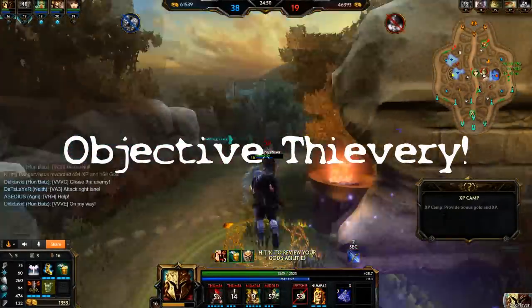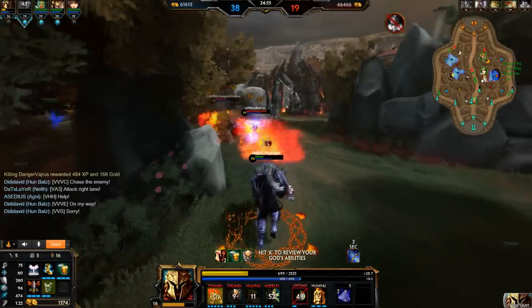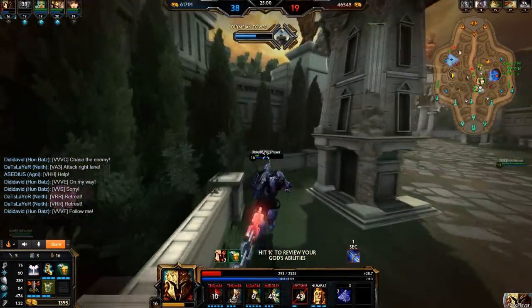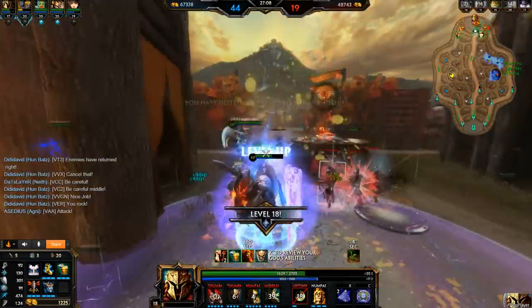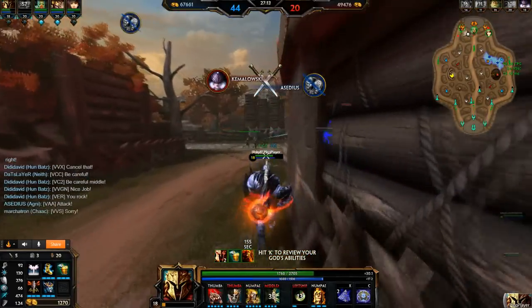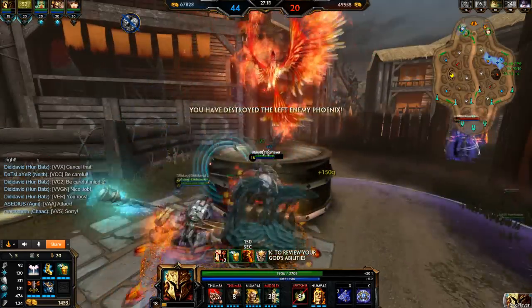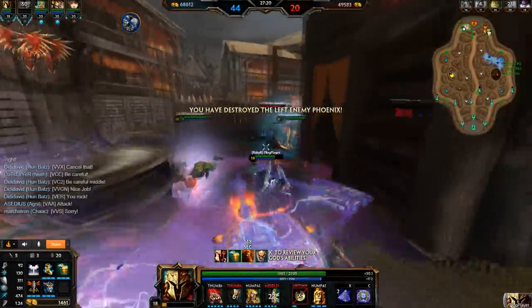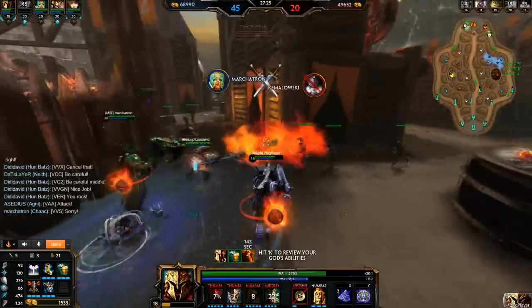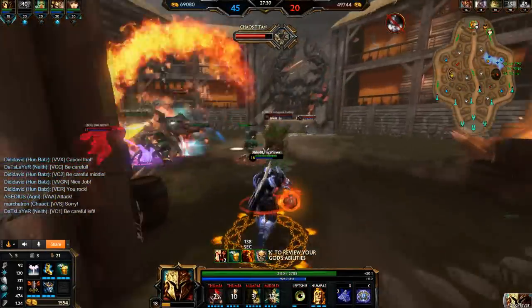Last but not least, let's talk about stealing objectives. Risk and reward is key in Smite, and the concept applies greatly to stealing objectives. The fact that you're being told to steal usually implies the enemy team is in the dominant position — are they simply baiting another fight they're sure to win? How many of your team are dead? How many phoenixes do you have? Do you have Blink? How much vision do you have? There are many factors to consider. I'm not saying never attempt to steal or contest an objective — I'm just advising against blindly trying to steal every time. If the reward outweighs the risk and conditions are fairly favourable, go for it.